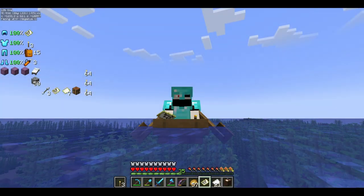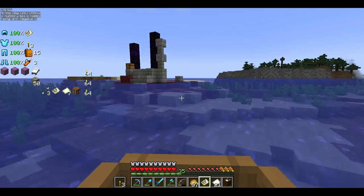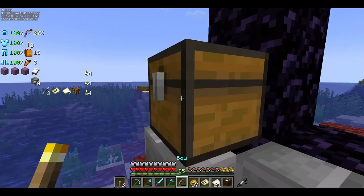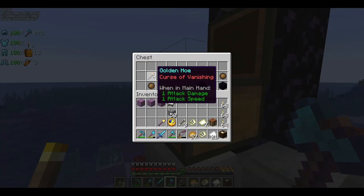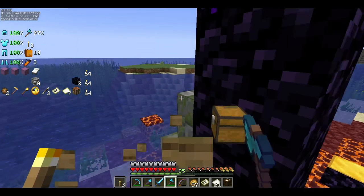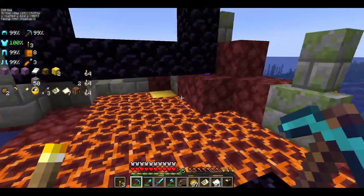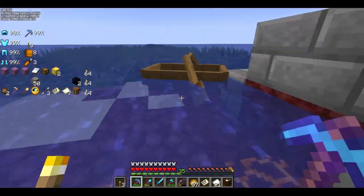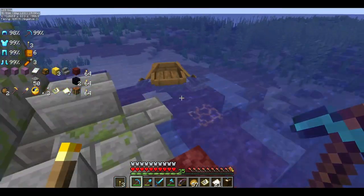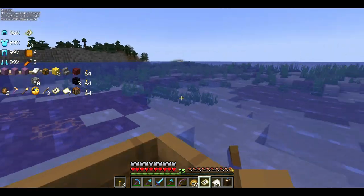Would you look at that — a ruined portal on the ocean. Let's investigate it and see what lies in here. A clock, fortune three shovel, cursed advantage, and a golden hoe. Two obsidian, two fire charges. Let's take the chest and the golden blocks. There's three golden blocks — that is actually really good.